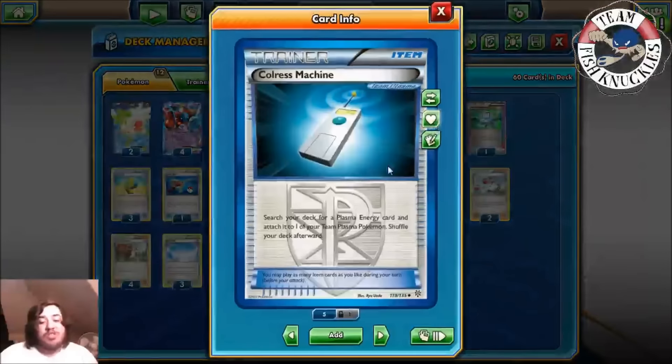We send up Kyurem and Blizzard Burn for the knockout — that Colress Machine was unnecessary though. 180 damage, opponent goes to three Prize cards. We get a Trainer's Mail and a Water Energy. We might be able to knock out the Eviolite this turn if we get super lucky — we need Muscle Band and double Max Elixir. Not sure how many are in the deck. And our opponent takes a knockout. Wait — they use Y-Cyclone? I'm so confused.